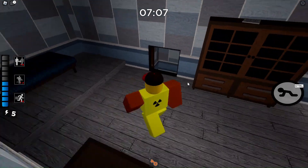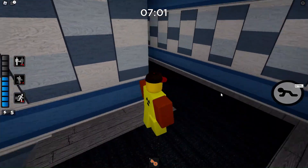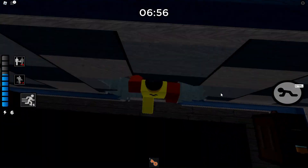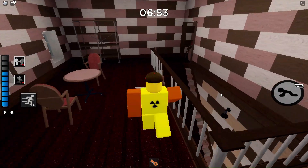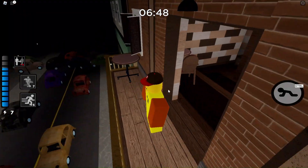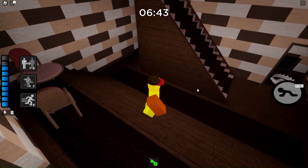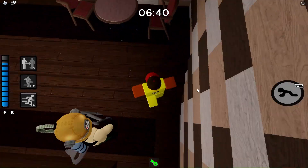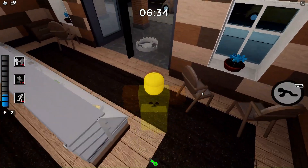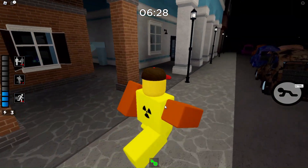Got an orange key. I think I saw where the orange key goes, not 100% sure. Oh yeah, right here. Okay, I got a green key. He actually moved now, and I don't like it. Come on, run out — I'm just gonna close the door on you, you loser.